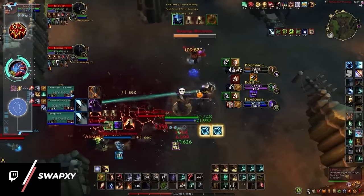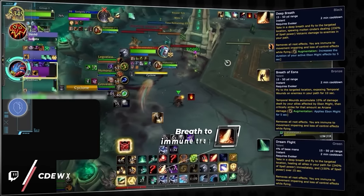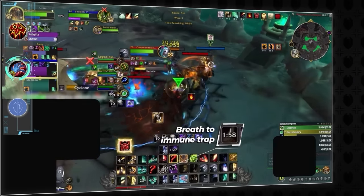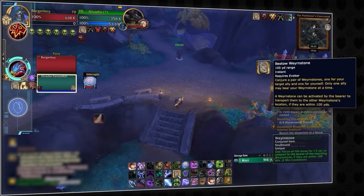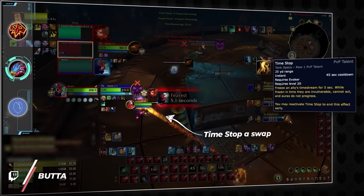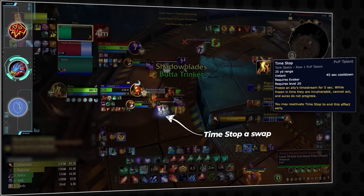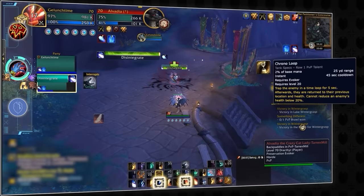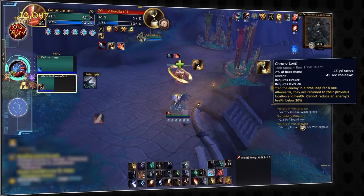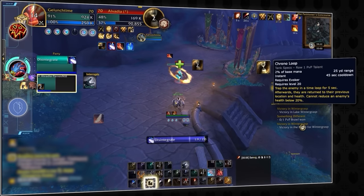Now for evokers, whose racials you're probably not using enough — as both can be used as pseudo kicks. Evokers can also immune crowd controls with their breaths, be it deep breath, breath of aeons, or dream flight. Facing a hunter as an augmentation evoker? Try playing Wyrmstone to eat a trap on your healer. Timestop is probably one of the most broken evoker abilities — use it to deny enemy cooldowns or save your teammate when your healer is about to be crowd controlled. If you're playing with an affliction warlock, try abusing chrono loot. This easily dispellable talent then becomes an easy win condition as the enemy has to decide between the backlash effects or bringing their partner back to their current HP.